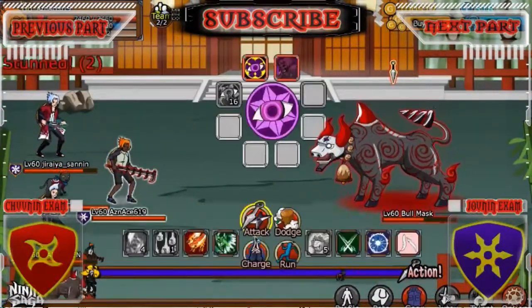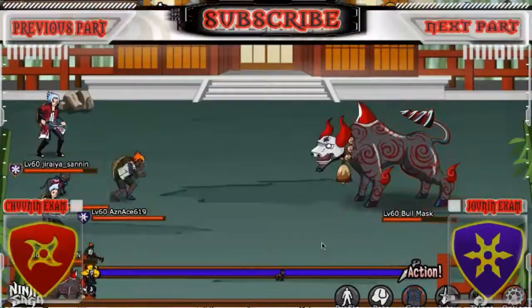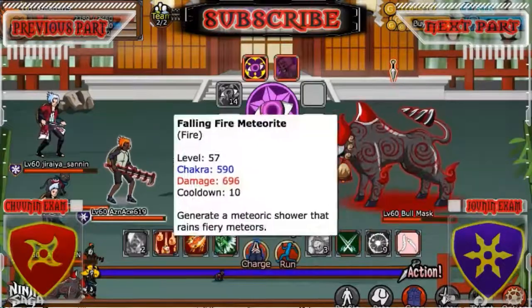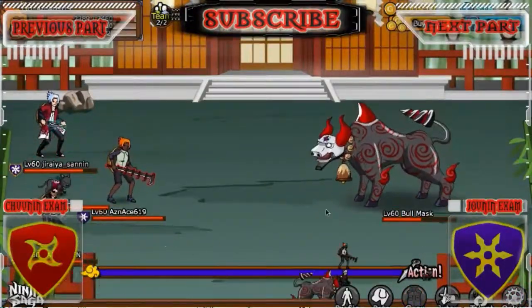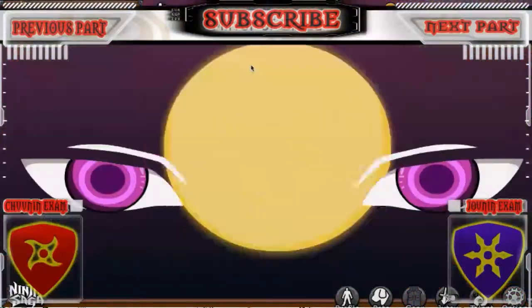Anyway, the bull is just going to be a simple kill — just burn, stun, restrict. And thanks to these two who are using the deadly performance talent, they restrict the bull all the time for like 3 turns and you just onslaught the bull.